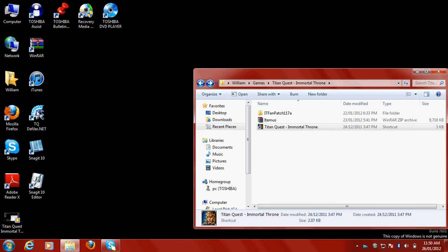You also need TitanQuestDefiler.net. So on Google, look up TitanQuestDefiler, and then click the first link, TitanQuestDefiler Home. In the top right corner there's a link saying Downloads, click that. At the top is TitanQuestDefiler, and it says executable only and install a version. Next to install a version it says click me, so you click that and then download it.